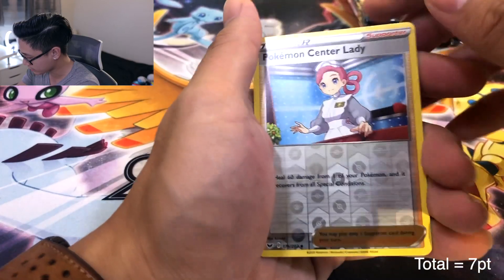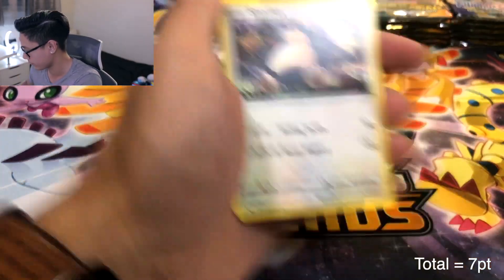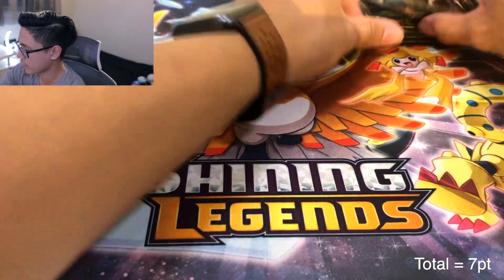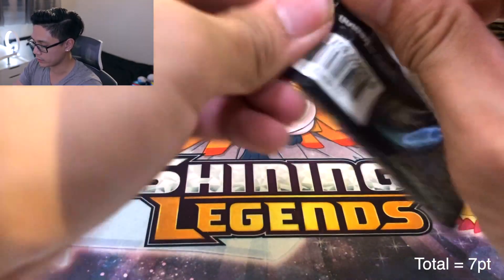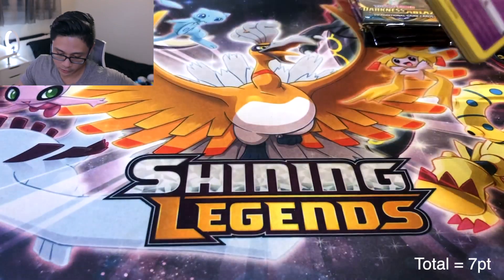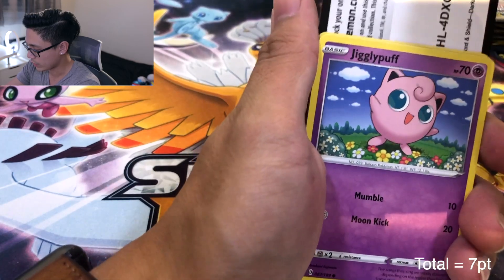Yamper, Pokemon Center Lady — AKA Nurse Joy — and Snorlax, not Holo. So we are halfway now and we did rack up some points. But I don't think it might be enough because in our last pack battle we took an L, and I think we're going to do that back-to-back. Two L's.